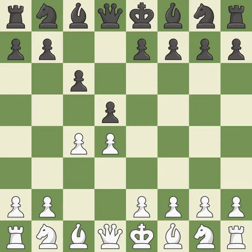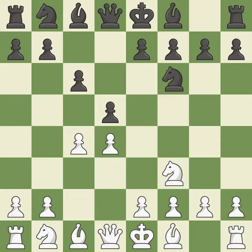The d5 pawn is supported by c6 in the Slav defense. The d4 pawn is safeguarded and under control thanks to Nf3. Nf6 develops the knight toward the center, adds support to the d5 pawn, and controls the e4 square.